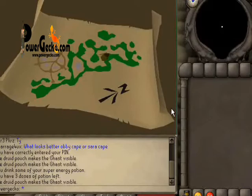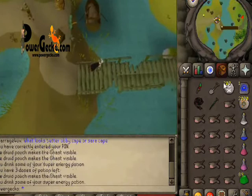Take some super energy pots — or at least a pot — when you're going down there. That way you can get the trips done faster.